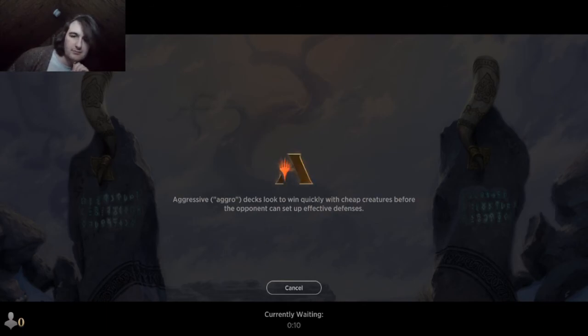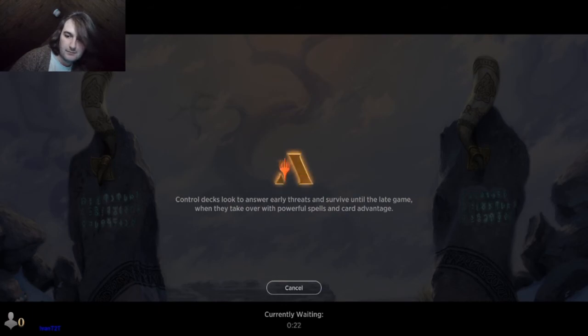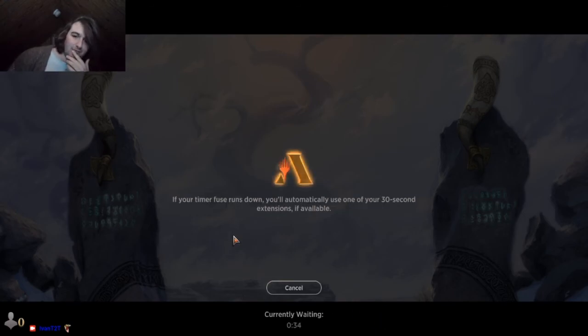Can we get Komodo hype in chat? Yeah. Damn, we got one. There we go. If your timer fuse runs down, you'll automatically lose one of your 30-second extensions if available. Okay, this has taken a little while — I thought we would be done with this by now, but I can hit two randoms.